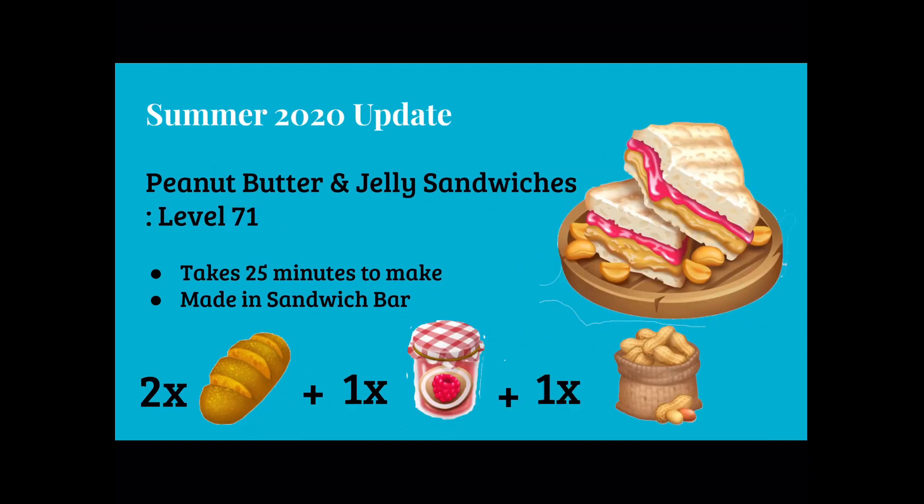Next is our peanut butter and jelly sandwich, which unlocks at level 71. It takes 25 minutes to make in our sandwich bar and is made with 2 bread, 1 raspberry jam, and a peanut pod.